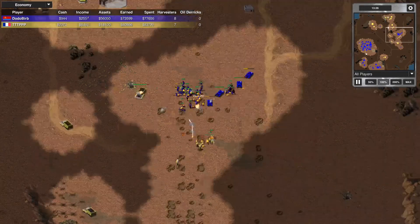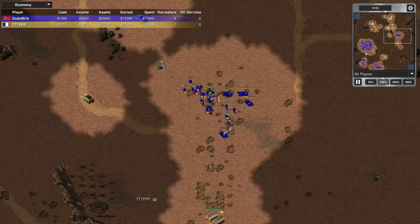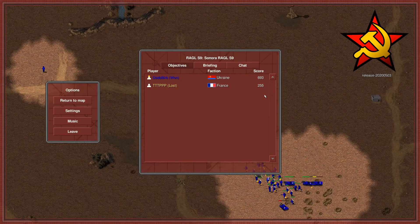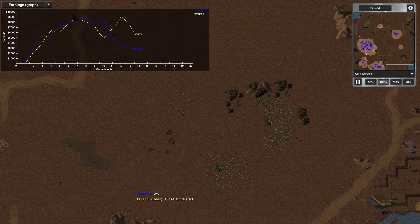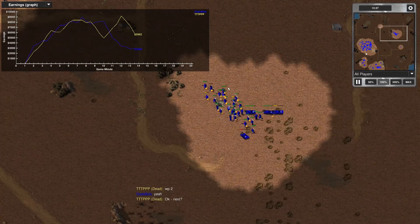Triple T still has an MCV that he moved out earlier. Triple T calling good game at 13:34, 693 to 255. Let's go to the ecograph. This is a good example of the scaling that can happen with the War Factory first build. Notice how Triple T is behind minute one through three, but then pulls ahead minutes three through four. If he had continued to eco-scale and eco-slid to his position, he would have had a sizable advantage over Dodo Bird. But he just lets Dodo eco up and continue to eco up. First game going to Dodo Bird — on to game number two.